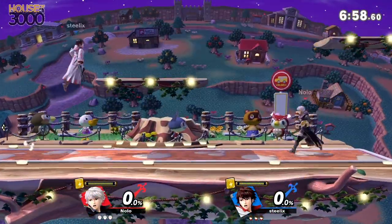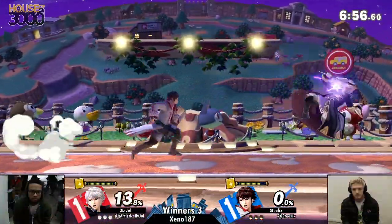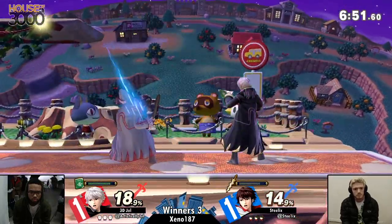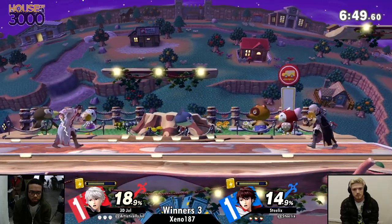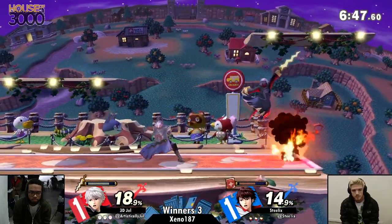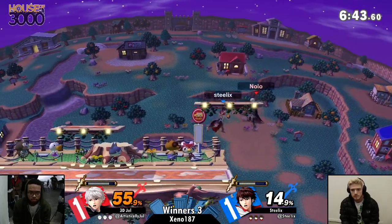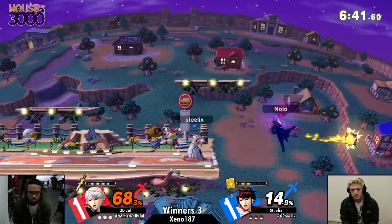Going to Town and City — fantastic stage for Robin. Able to dance around the platforms, camp each other out really well here. And right off the bat, Steelix is able to get a quick conversion off the Arcfire into a forwarder and forwarder.